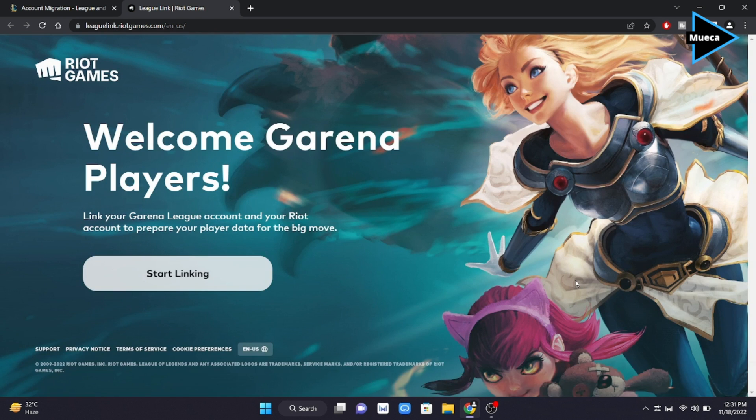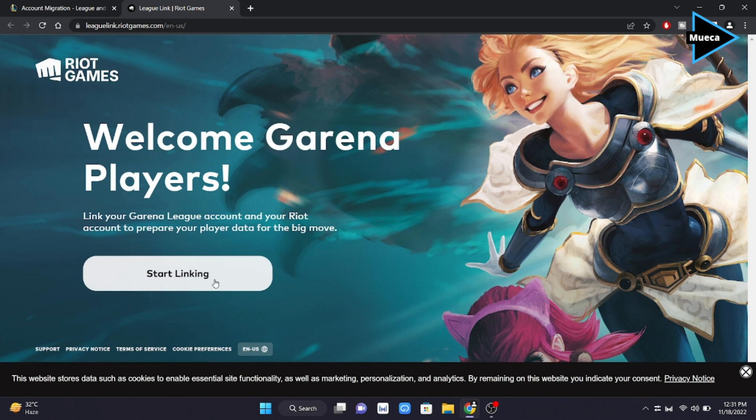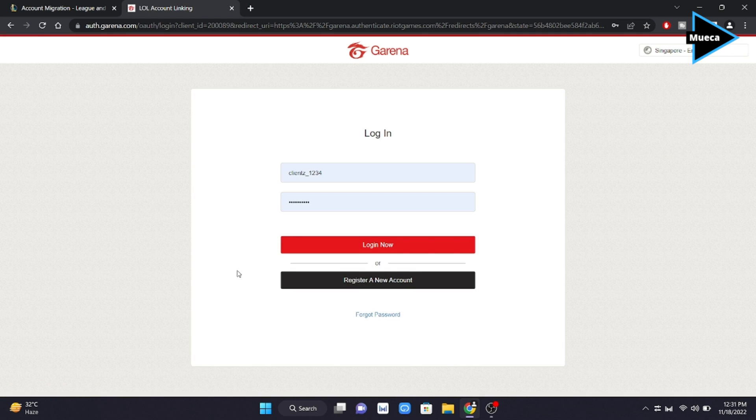From here, you have to click Start Linking to get to the linking page. Next, you will be redirected to this page to log into your Garena account to authenticate your identity.